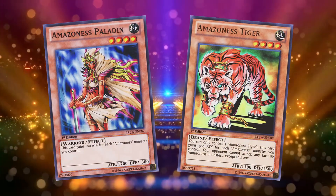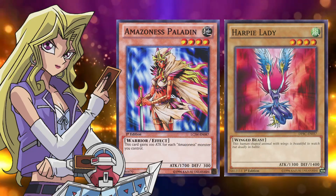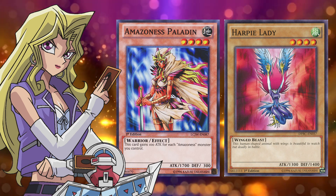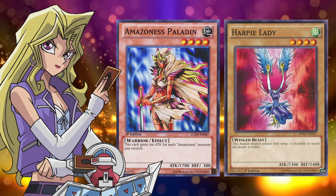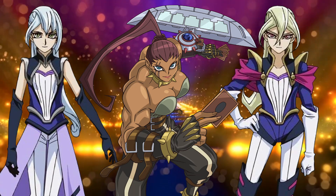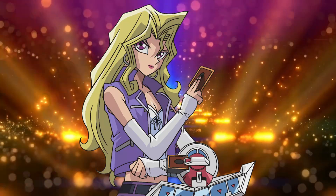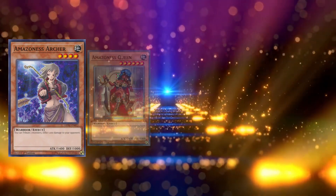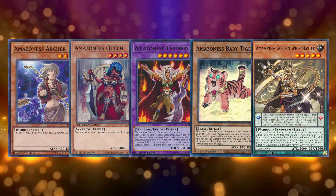Amazonas is one of the oldest true archetypes in Yu-Gi-Oh, and the second deck of the popular Duel Monsters character Mai Valentine. While always in the shadows of Mai's original Harpy deck, Amazonas has the distinction of being played by multiple characters across the franchise — including Tanya from GX and the Tyler sisters from Arc-V. By having so many players, and being used by arguably the most popular female character from the franchise, Amazonas has had multiple waves of support since its original release back in 2003's Labyrinth of Nightmare.